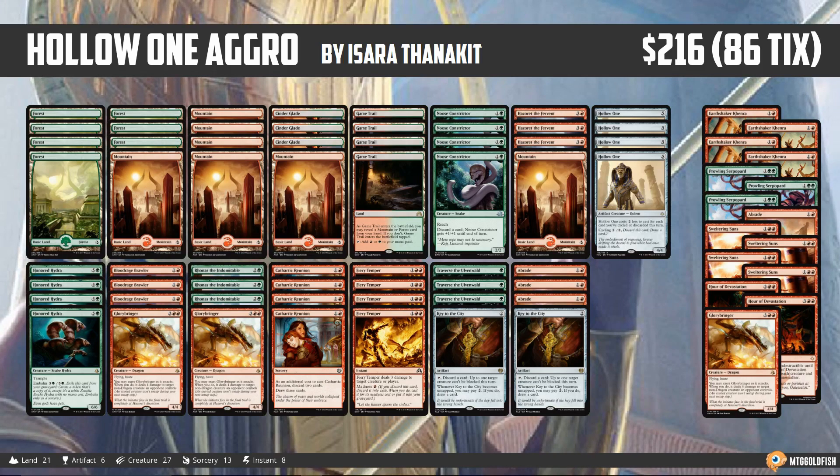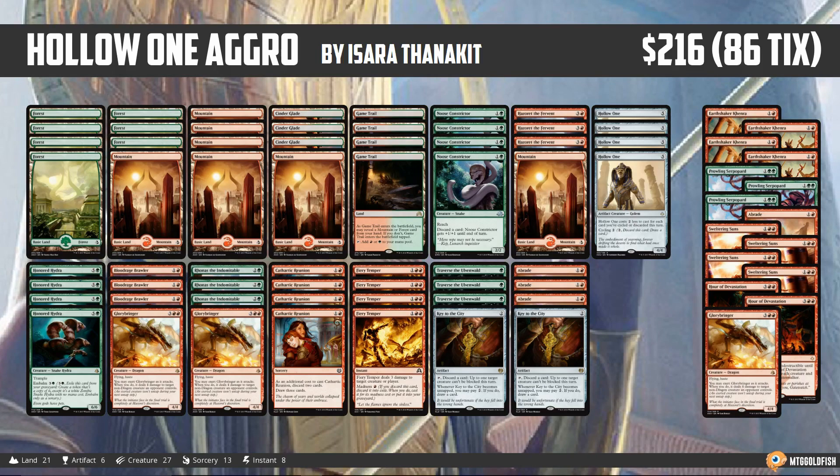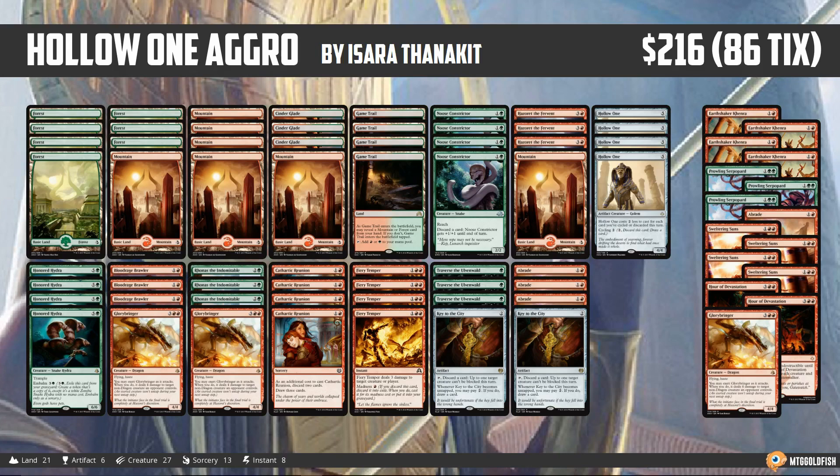The good news is we have a lot of really big, powerful things. It feels like a Green-Red Monsters deck — that's really what it comes down to. At just every point on the curve we're playing big things: Winding Constrictors and Blood-rage Brawlers at two, Hollow One hopefully on three, Rhonas at four, and hopefully Hazoret and Honored Hydra, assuming green discard. Top it off with Glory-Bringer. We just play really above-the-curve threats at every point.